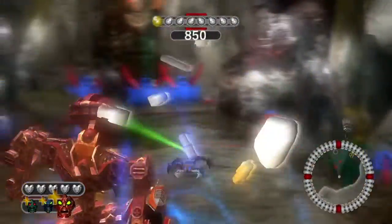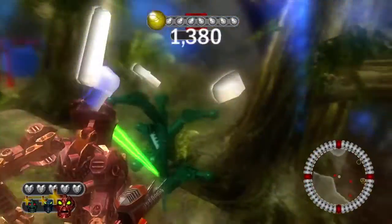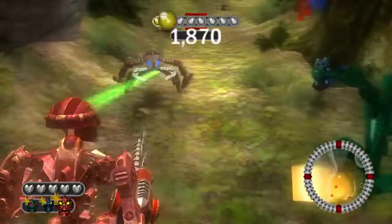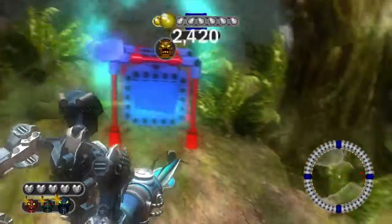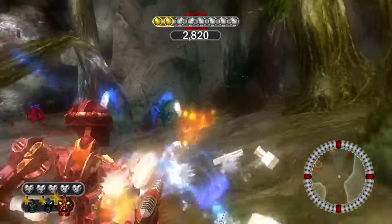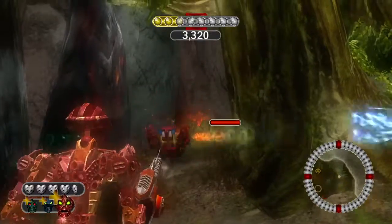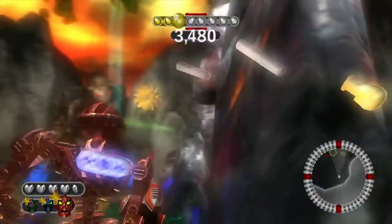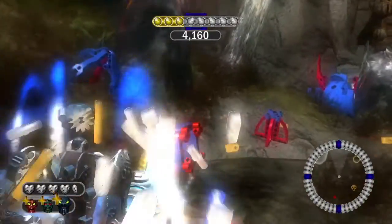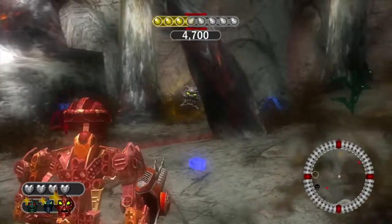Back to the game. In this level we start off as Jaller, Hahli, and Kongu. My controller is a little glitchy on the right — sometimes in the character swap it can end up being a little annoying when I want to change character. I'm not sure why I bother using this controller; if it keeps acting up I might just go and buy a new one.